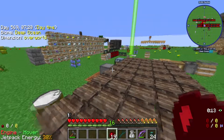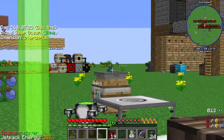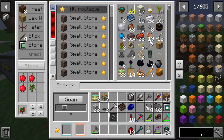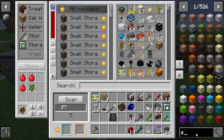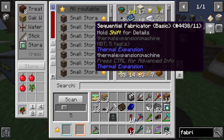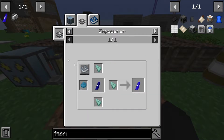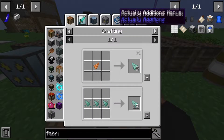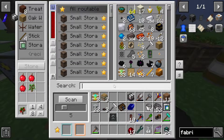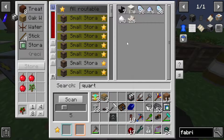Alrighty guys, so in between episodes I did a little bit of prep work because I am going to actually upgrade that on camera. The reason why I wanted to do it on camera is because the Fabricator needs the Empowered Payless. To get Empowered Payless, we're going to need some Cyan Dye and some Prismarine. Prismarine has gotten through another quartz in the Atomic Reconstructor. I did prepare for today's video somewhat.